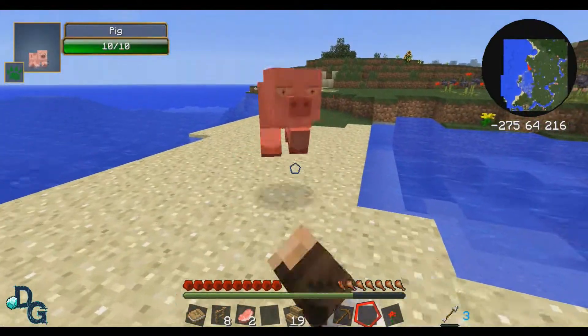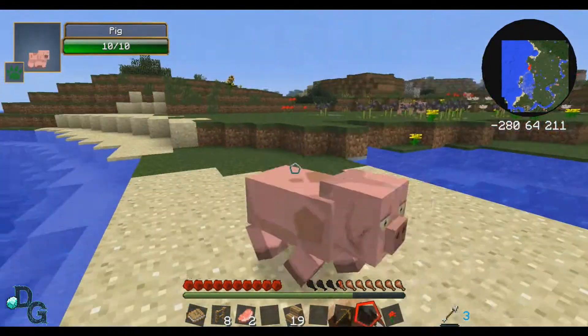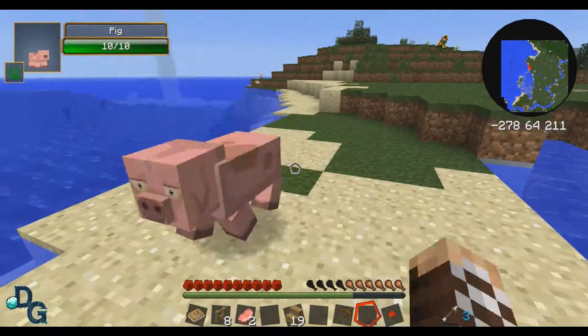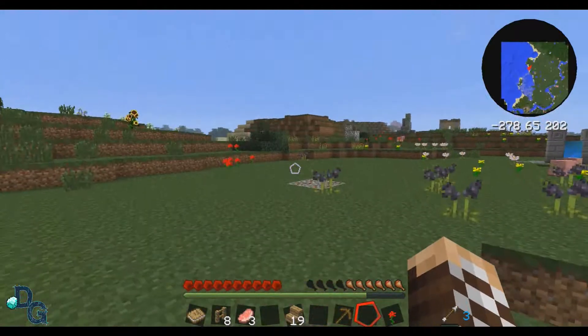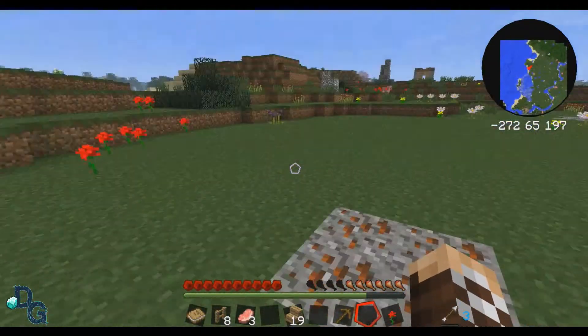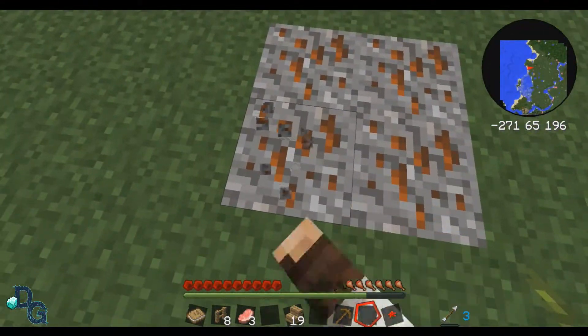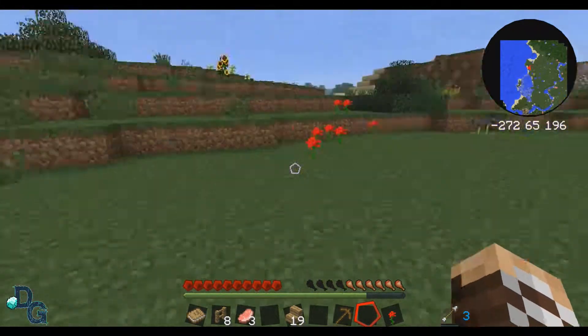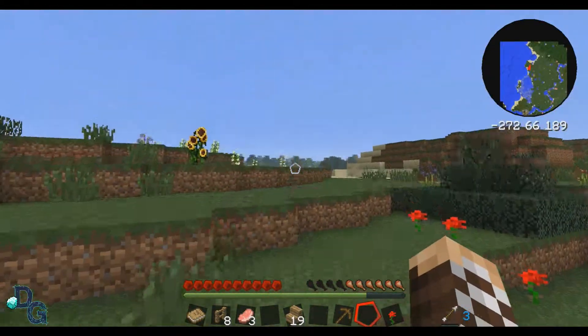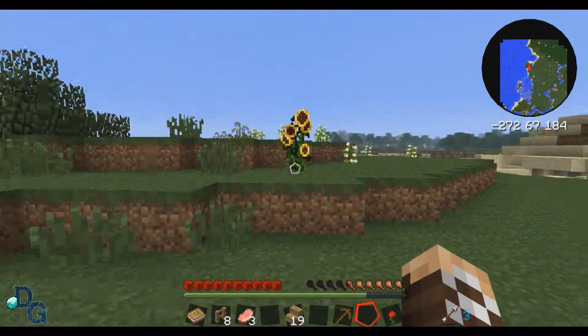You'll notice in the top left there's a mob indicator, but it's never really worked in my Hexits. Oh look, here we go - this is gravel, you need a spade to get it, and it has ore in it. That's pretty cool. You have different kinds of flowers - those are different types of flowers. Like this flower here, sunflower.